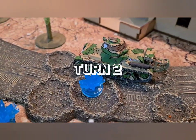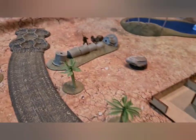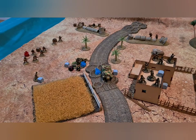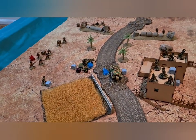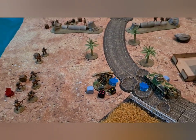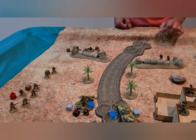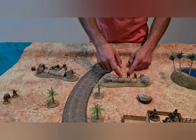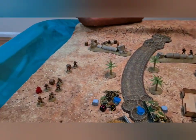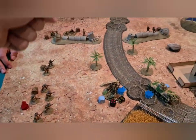First dice of turn two was the Hotchkiss, which came on and fired machine guns at the Aussies but didn't do anything. The light mortar team tried to take its shot and missed again — ranging in on four next turn. Some Australian squads advanced up into heavy cover and took pot shots without effect.